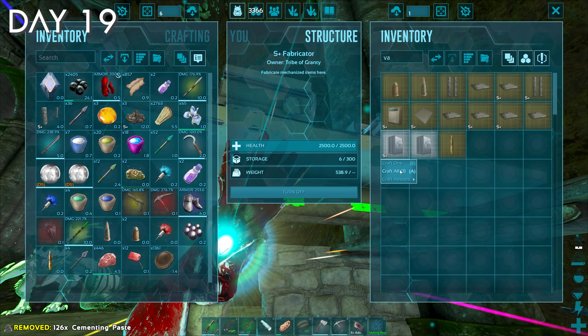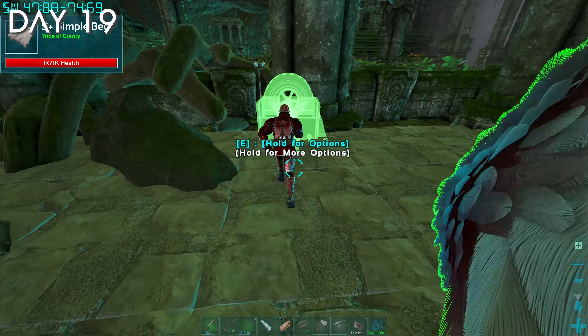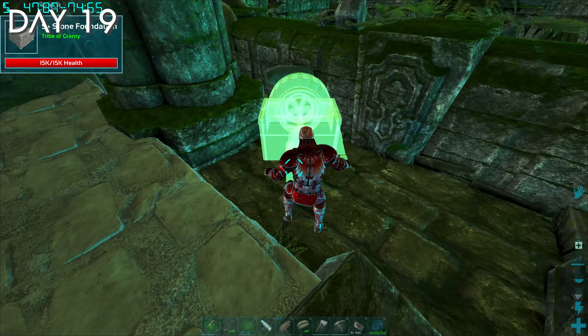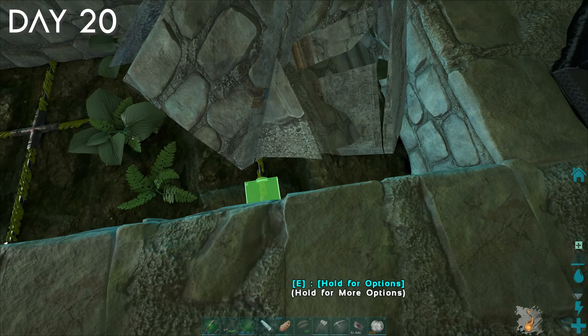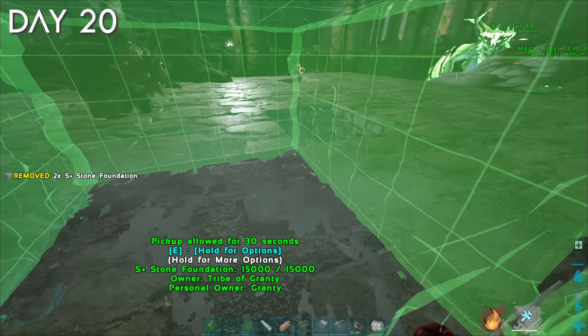To store all that loot, I need a lot of storage. So I killed another carquinoes and crafted a few S-plus vaults that have double the storage of a normal vault. I also crafted a light because this cave I'm living in is scarier than your basement after you turn the lights off. On day 20, I tried connecting the primal forge to the generator cables, but I couldn't figure it out, so I just gave up on it.